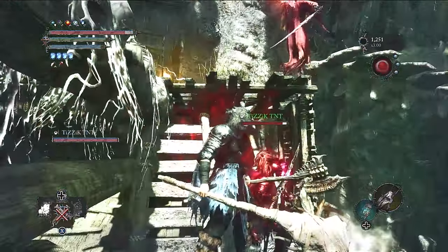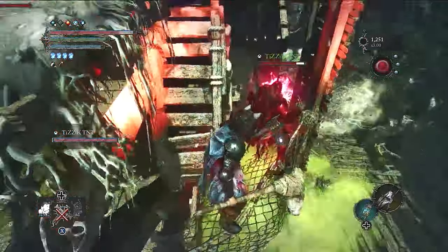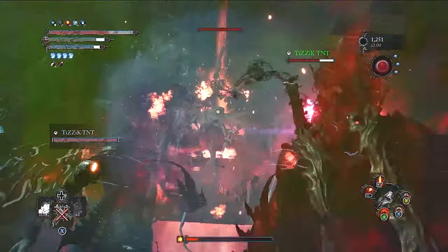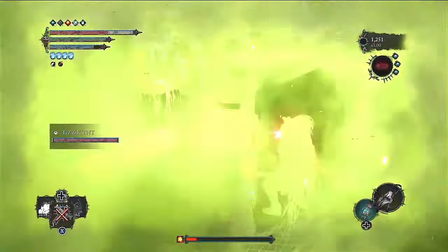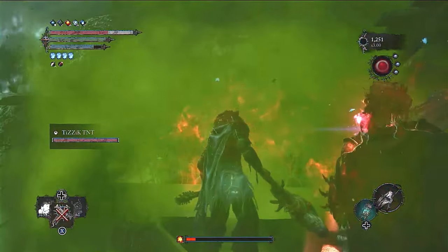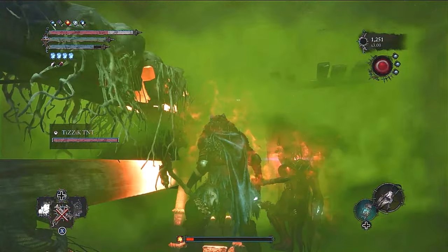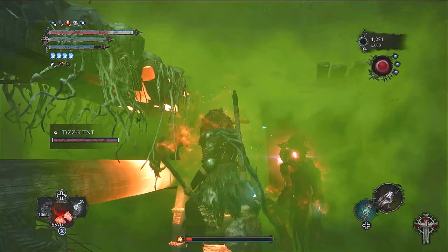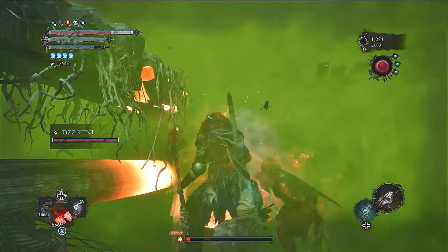Alright, now we've aggroed the Scarlet Shadow — he is here. And as you guys can see, my boy's over here just nuking him with the doo-doo grenades, and then I'm just repeatedly casting the Magma Surge spell over and over. Also, if you guys don't know where to get that magma spell, it's after you kill the Progeny boss down in lower Calrath.